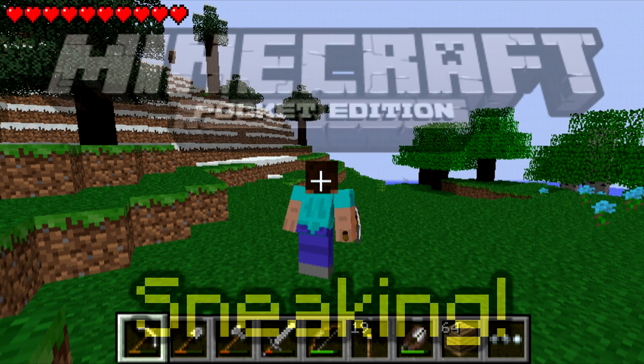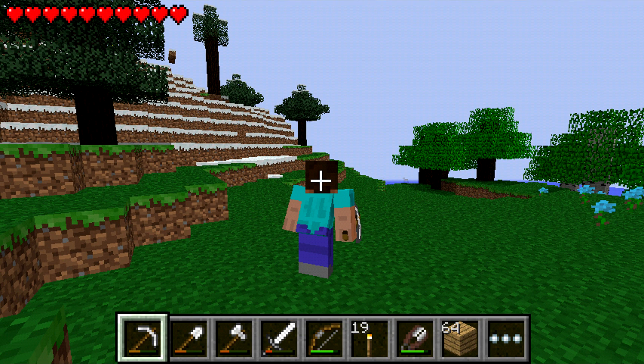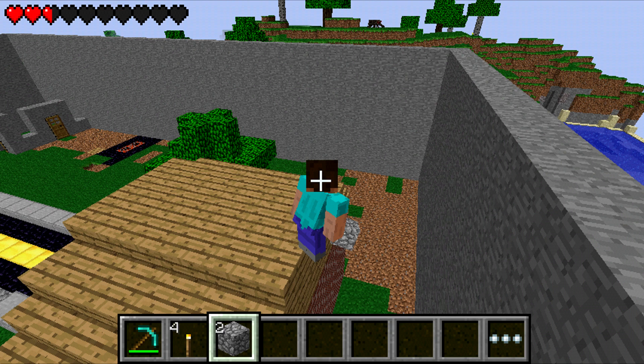Here are some pictures of sneaking in action in Minecraft Pocket Edition for the Xperia Play. Here's one in normal survival mode with some iron tools, just a person sneaking. And here's another picture posted on the Minecraft forums by a user, on top of a house sneaking — showing that you cannot fall off the edge.